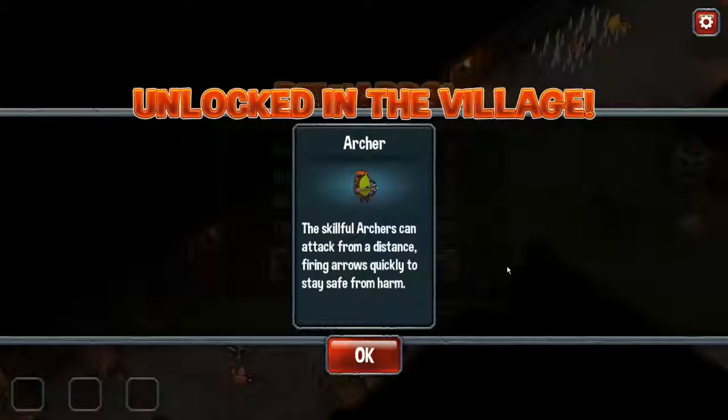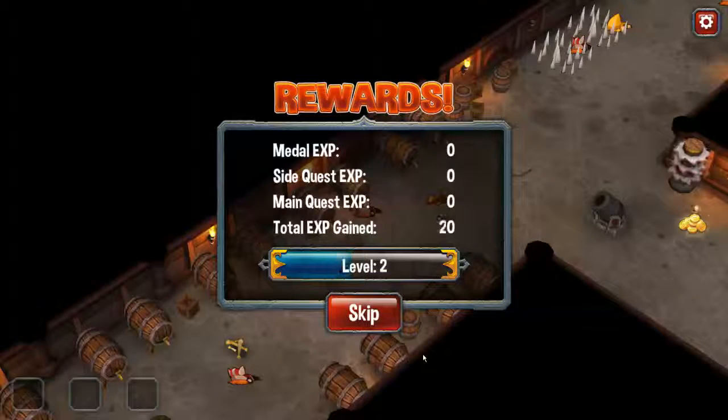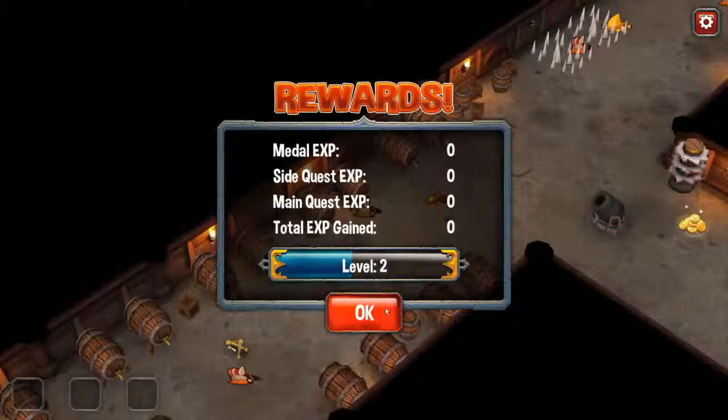We got our first level — that unlocks the archer. The skill for archers: they can attack from a distance, firing arrows quickly to stay safe from harm. And we're halfway to level two already.